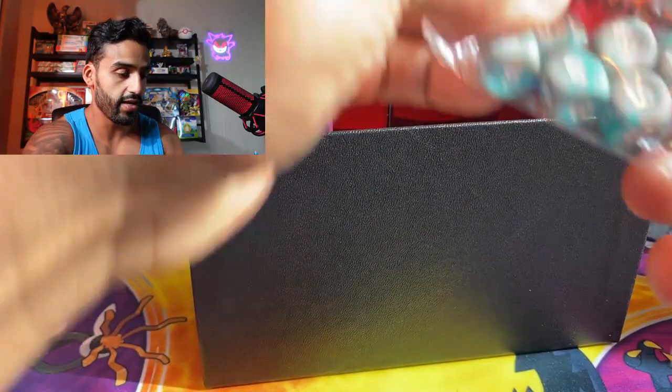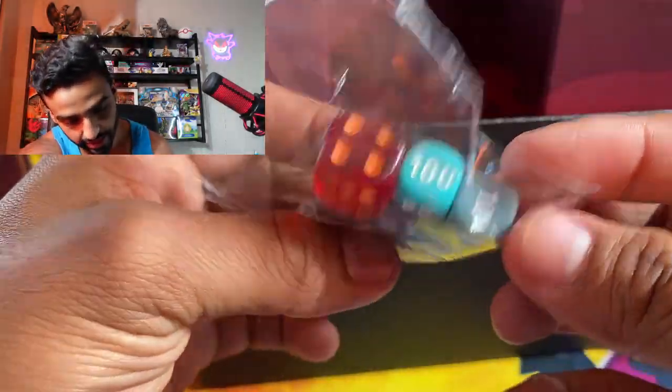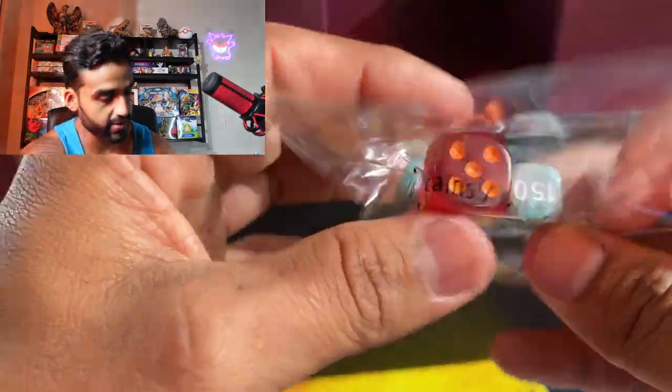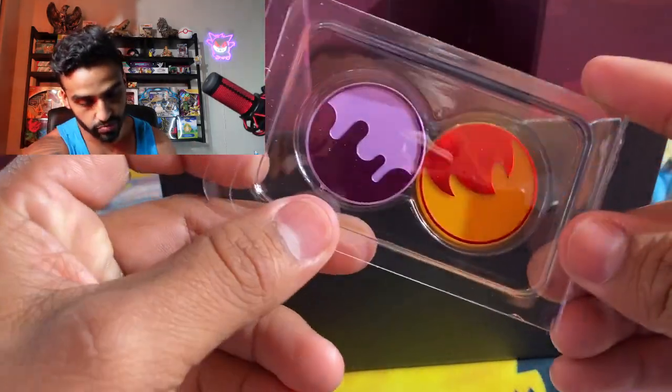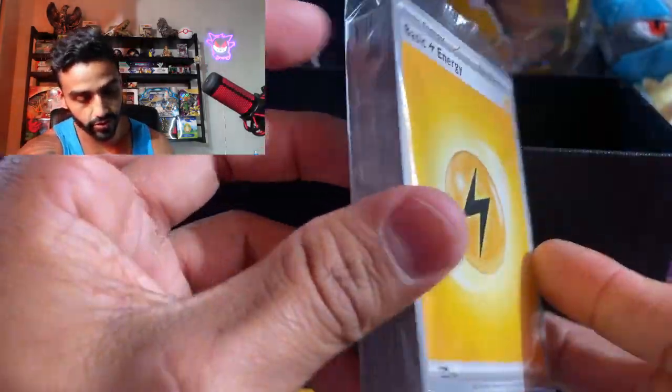First we got our dice — some faded blue and gray dice, then we got the big EX dice with the same colors as the box, really nice. Next we got our condition markers, can't forget about those. And then we got our energies, can't forget those either.